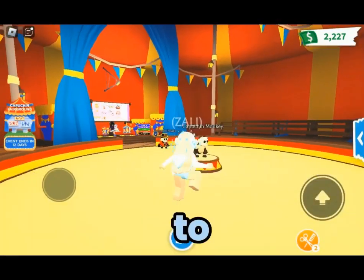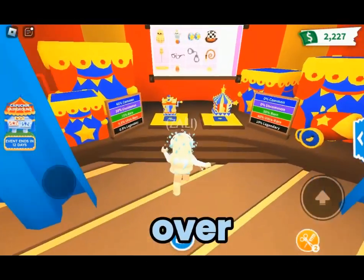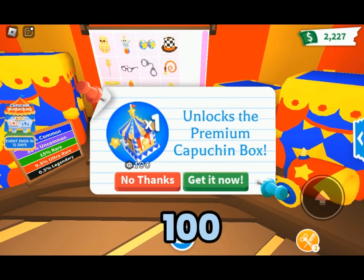There's also the preppy one and the inmate Capuchin Monkey. In order to get the items to make your monkeys, you'll need to come over here where you can buy a standard or premium box.